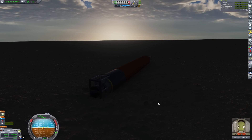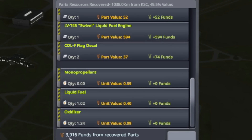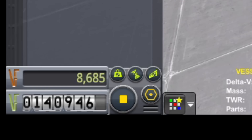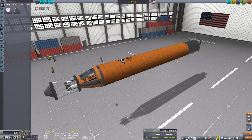We'll find out. So parts recovered - it is 49% value. I got about almost $4,000 back. That's close. The craft only cost $8,600. I bring back about $3,916, give or take, depending on how far away it is. So I'm only spending roughly a little less than $5,000 a mission. We could definitely do this.